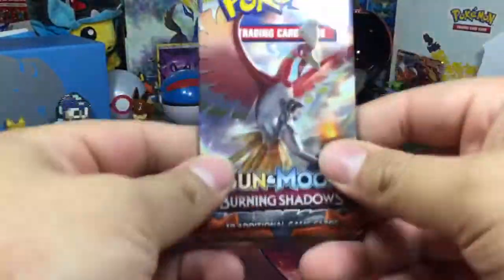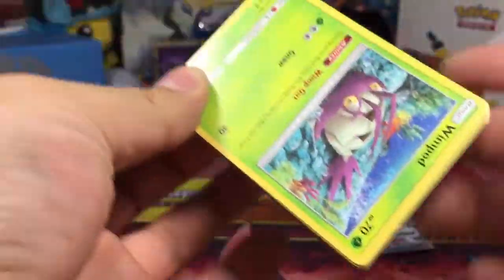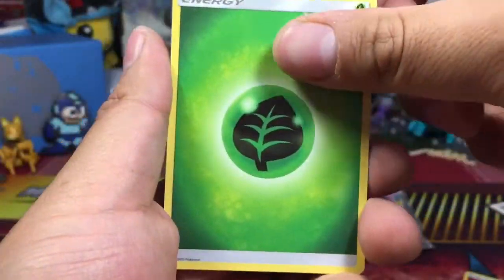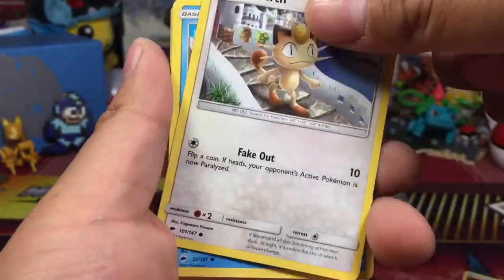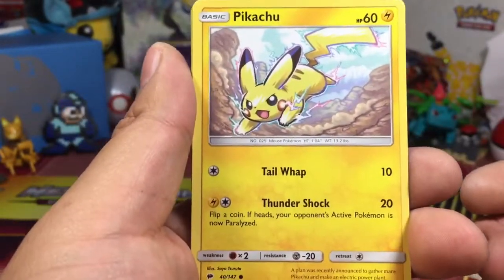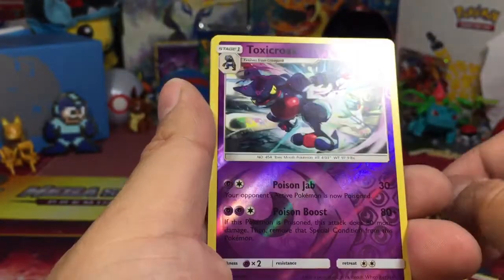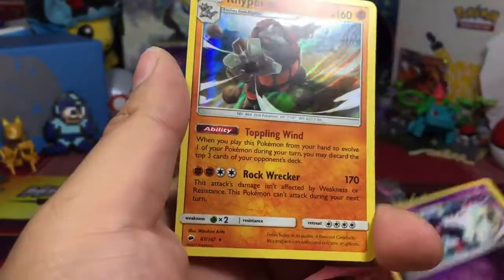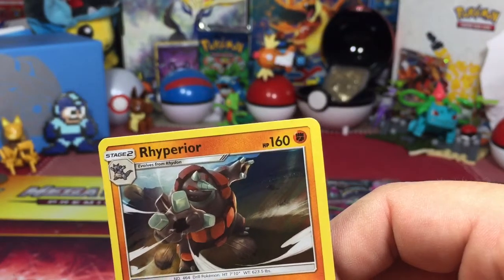Just giving us the pulls tonight! Okay, last one — can we get a full art GX? I don't know if there are cards that can top that, but shall it happen? We got a Leafeon, wow. Magikarp, Krokorok, Pikachu — I like this Pikachu artwork, they've been doing a lot of good Pikachu artworks. Toxicroak reverse rare, and the final rare of this opening is a Rhyperior holo — that's pretty cool. So we got a holo, an ultra rare, and a full art.